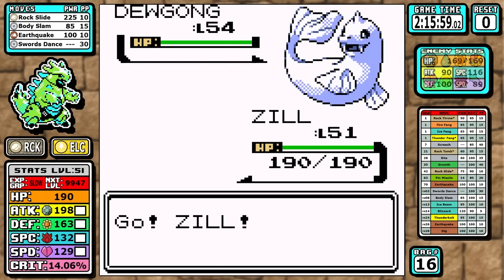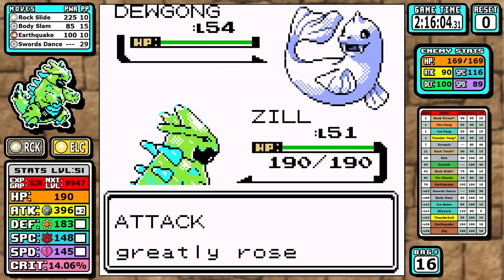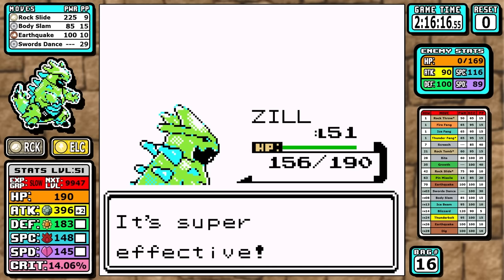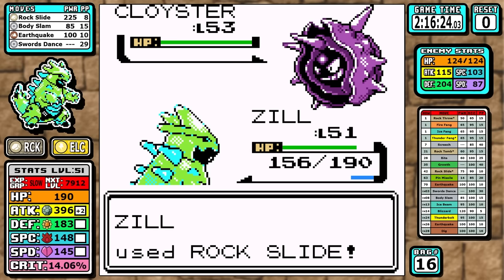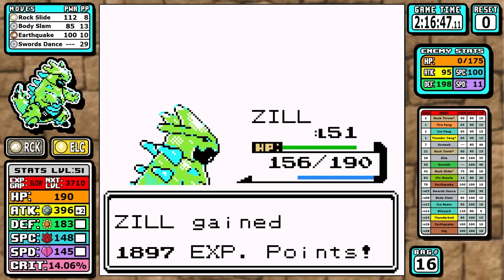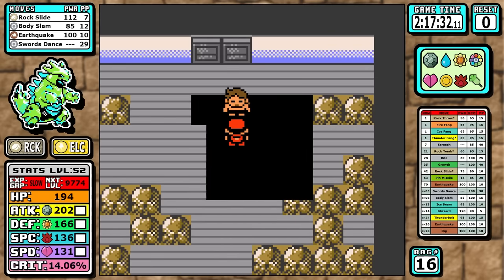Lorelei is first, and we're actually not weak to her — it feels like every other run I'm weak to Lorelei. The key is setting up just one Swords Dance — plus two sets you up for success for the rest of the fight. I do crit on Cloyster, but trust me it doesn't matter — the plus two is the reason we're targeting Cloyster anyway. Outside of that we're one-shotting everything; Slowbro is tanky enough to survive but insignificant. Very easy, very consistent.